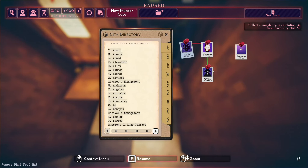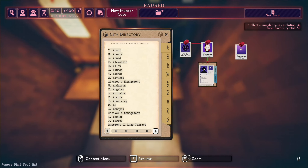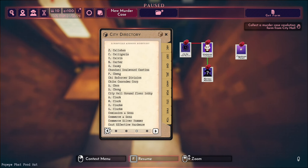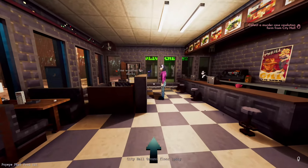We know that he had a job as a janitor, but what we don't know is where. He was a building janitor. We got his work hours but we just don't know what building. So we can't search where he worked. I suppose what I'll do is head to the city hall - it says I need to collect a murder case resolution form from the city hall. So let's go and do that. Set a route. Okay, let's head over there now.